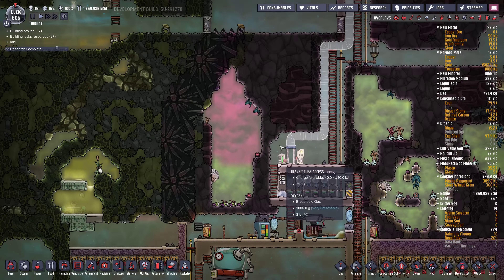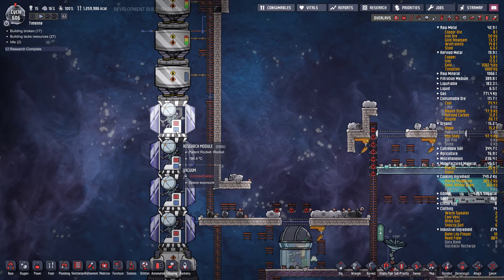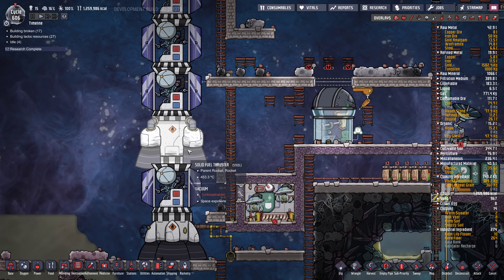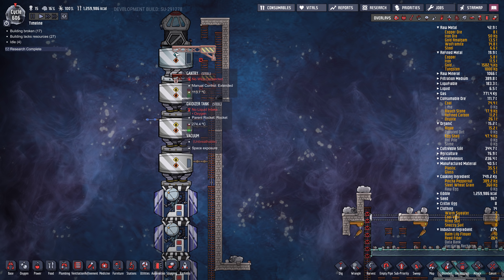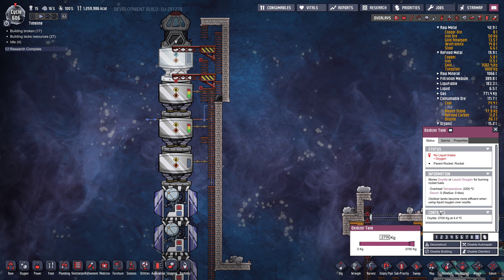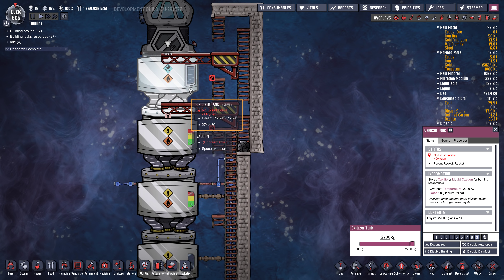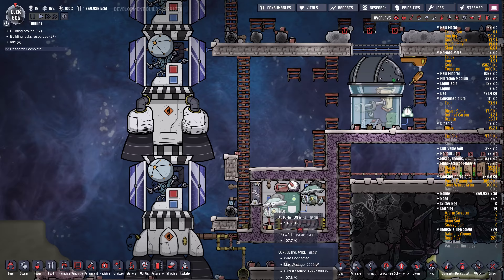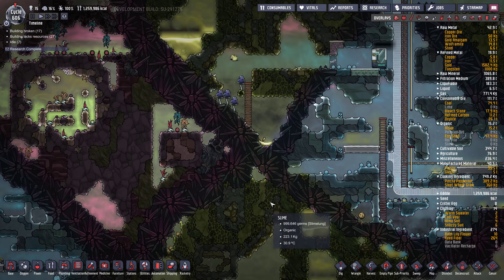I don't even know if they intended these rockets to be so ridiculously large, but maybe they're compensating for something. Look at this - it's not even... it could be bigger. This Oxalite is actually in there, even though this indicator I guess is only if you use liquid oxygen. I always think the game is paused when I come to space because the music stops, but it's not paused, it's still running.